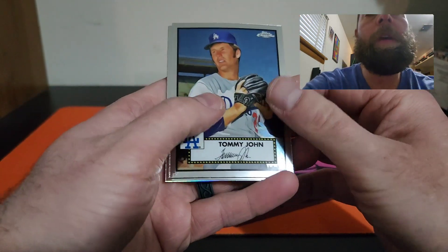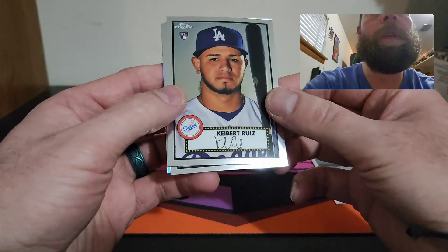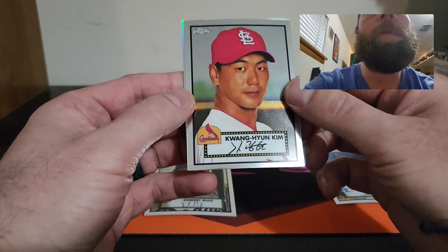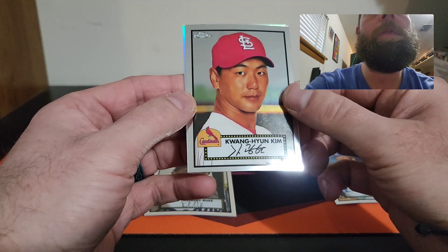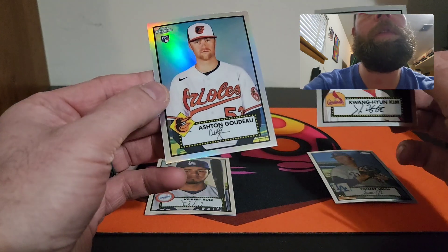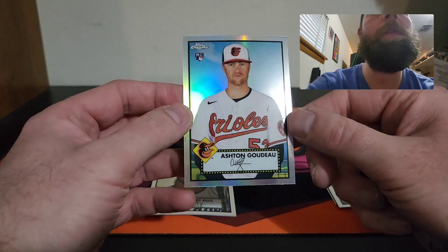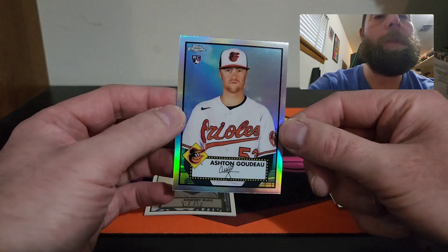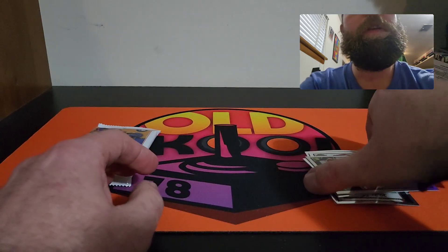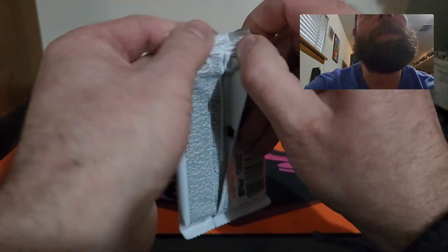Hoping to pull an auto, a nice parallel — Tommy John, Keybert Ruiz rookie card, Quang. We do have a silver of Ashton Goudeau, and Hyun-jin Kim. So that'll be it for that — let's set those aside and see what this Series 2 has to offer.